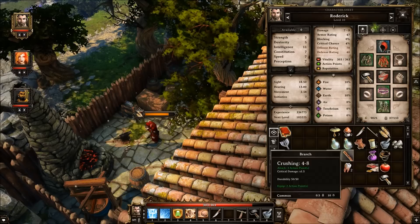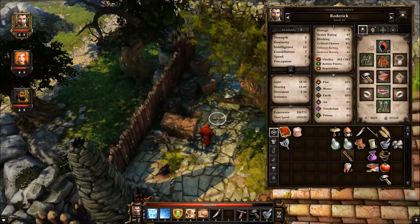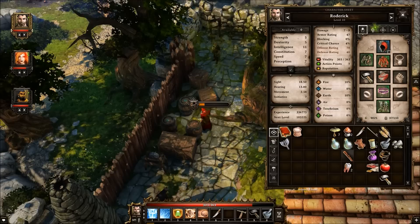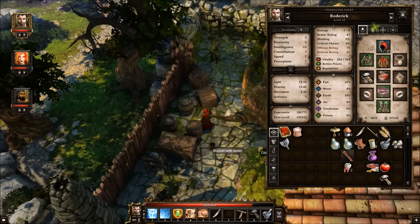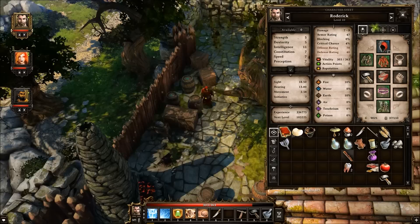That gives you flour. With that flour, you can use water to create dough. I've already brought this water barrel over here. You take the bucket, put it on the water barrel — that gives you a bucket with water. Combine the bucket with water with the flour, and that gives you dough. Now you can take the dough as is, put it in the furnace, and that will give you bread.